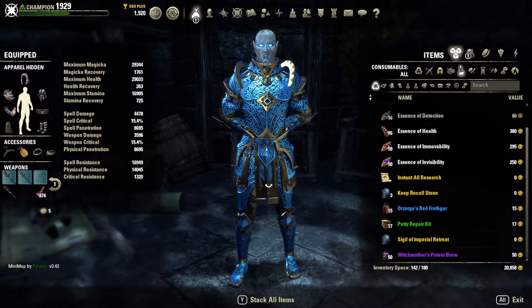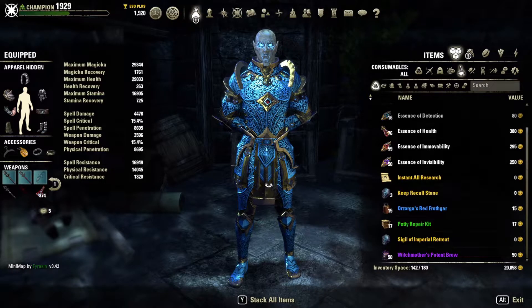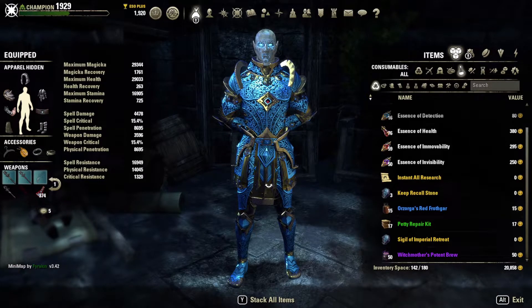This build works in no-CP, Imperial City, Cyrodiil — all the sets work in no-CP — or you can run it in battlegrounds or CP scenarios. I'm having success all the way around on this build. We'll explain some of the abilities we're running and why. Don't just look at the armor sets, put it together, then struggle and say the build is crap. You have to understand how to play without max shield sizes.